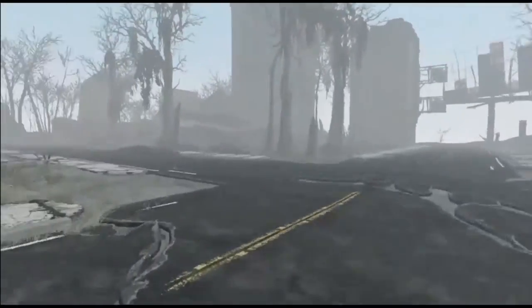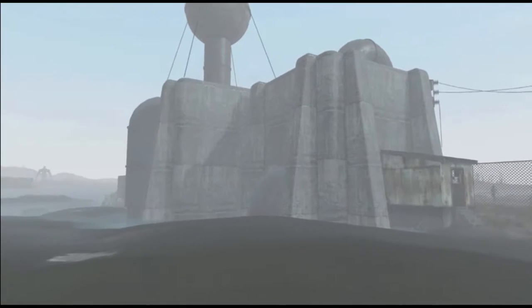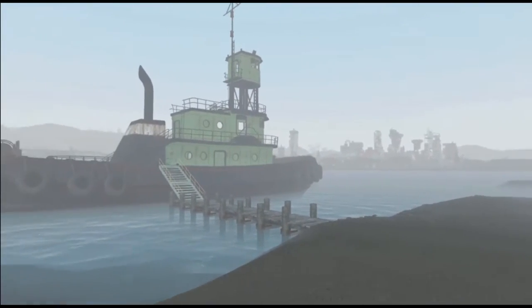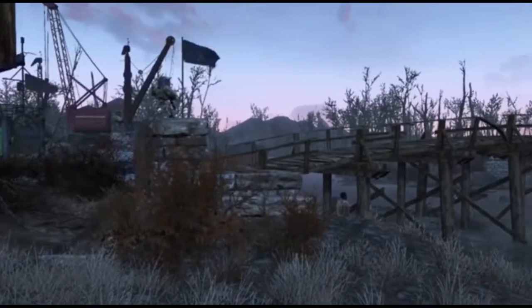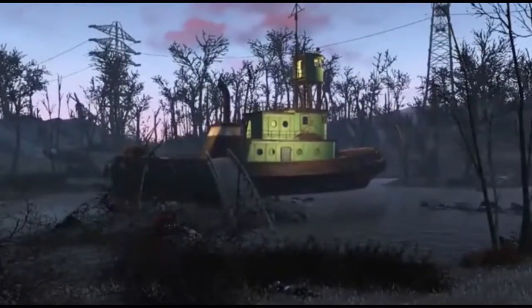VicLand adds a new world space for you to explore in Fallout 4. You can get to VicLand by going on a tugboat that is more realistically parked next to Warwick Homestead, instead of the one that somehow got into Sanctuary — I'm looking at you, Midton.